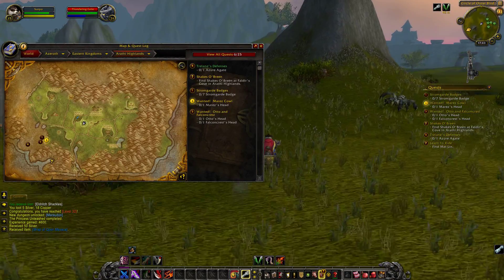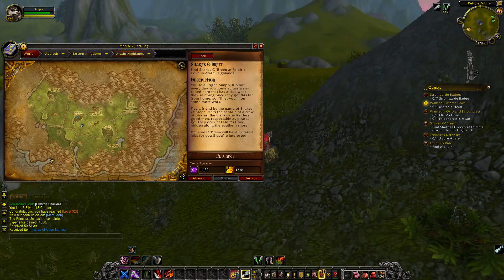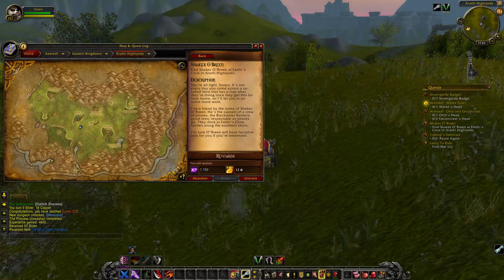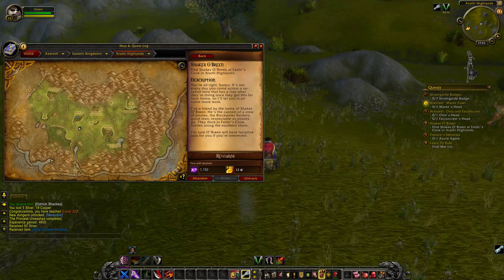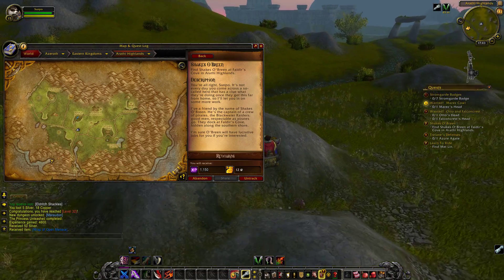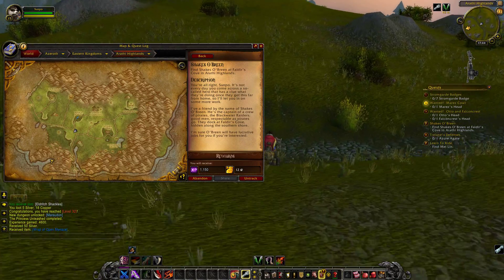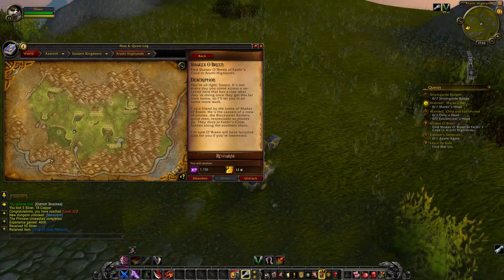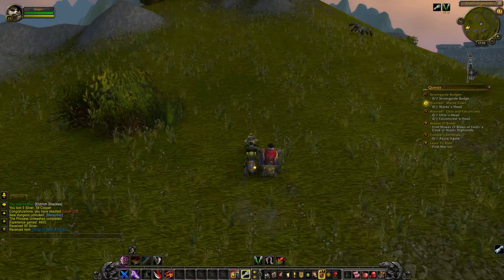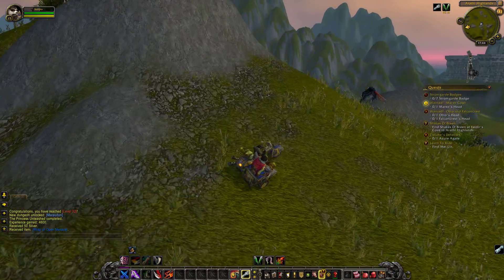So let's read the tooltip for the pirates again - just refresh our memories. 'You're alright, Sampo. It's not every day you come across a so-called hero that has a clue what they're doing once they get this far from home, so I'll let you in on some more work. I have a friend by the name of Shakes O'Breen. He's the captain of a crew of pirates, the Blackwater Raiders. Good men, respectable as pirates go. They dock at Faldeir's Cove, hidden on the southern shore. I'm sure O'Breen will have lucrative jobs for you if you're interested.' So we've basically got to find a cave entrance or a valley that will take us through to this cove where the pirates are hiding.